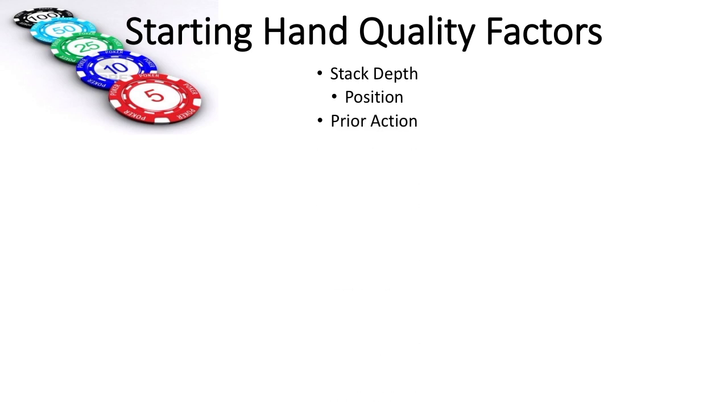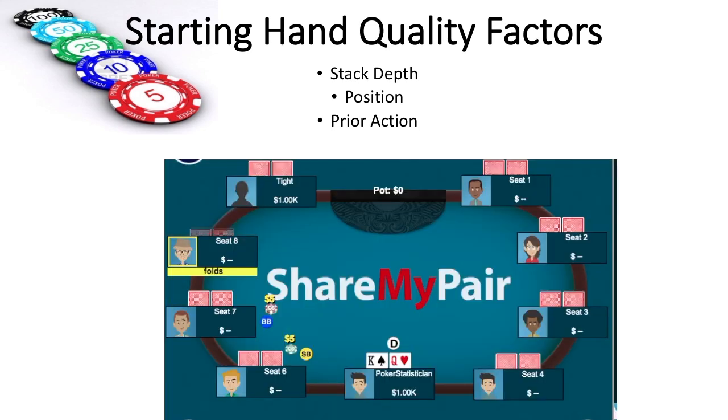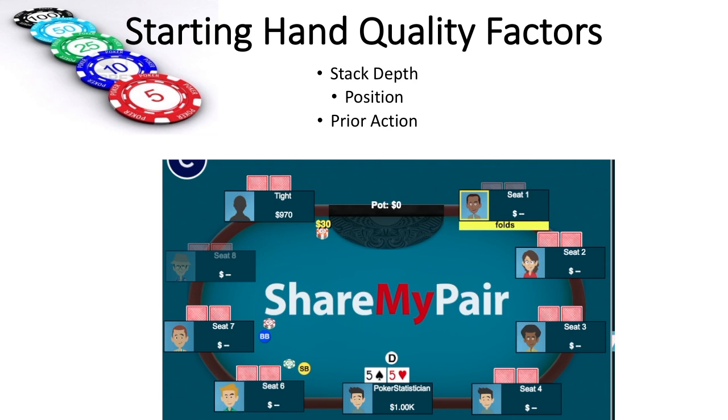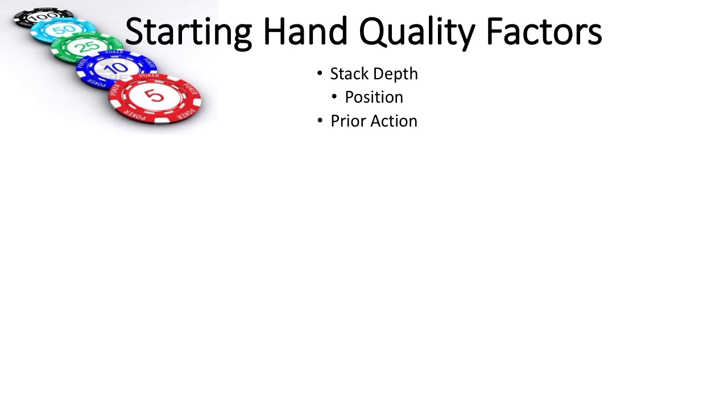Number three is the prior action. So an example would be a tight player raises from early position, and it folds to me on the button. King-Queen offsuit gets a laugh, while pocket fives with multiple callers in front of me is a slam dunk call. But versus a heads-up opponent that's pretty loose and I raised, switch it around and give me King-Queen offsuit all day. Number four is table dynamics, an example being lots of limping and calling versus lots of raising and heads-up pots.